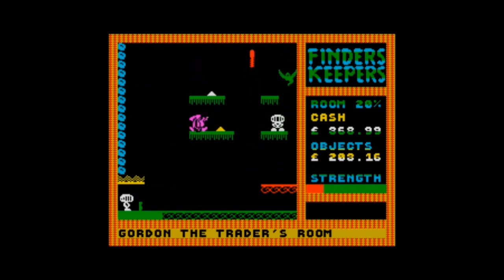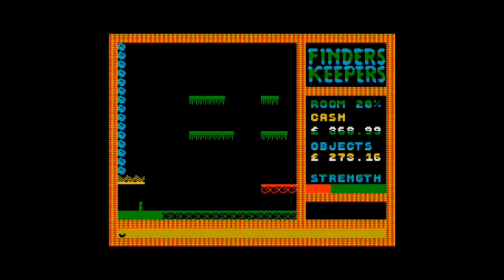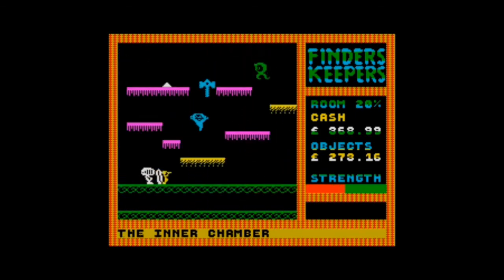We're almost dead. Some objects over here — what's that? An iron mace, well that's good for clubbing people on the head. Oops, that could be curtains. We haven't got much strength left in this world.